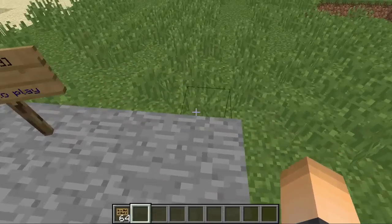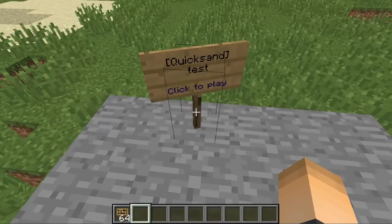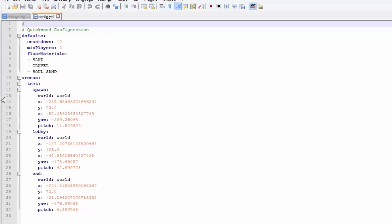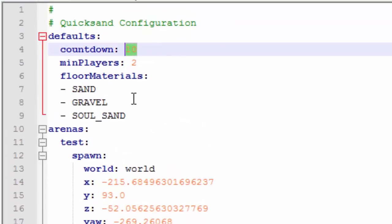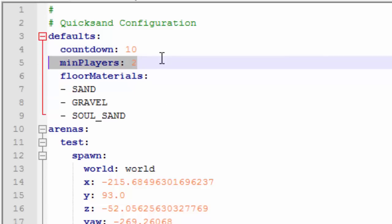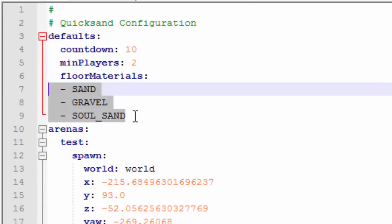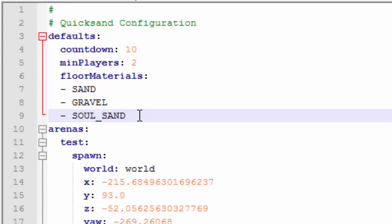If you want to change any settings you can head into the config, which is inside the Quicksand folder inside your plugins folder. Here you can set the countdown time — once players spawn at the spawn point the countdown will go down. You can also set the minimum number of players needed to start the game. The floor can actually be gravel or soul sand too, not just sand and TNT, but I think sand is the coolest. Hopefully you guys enjoyed this tutorial — if you did, drop a like and subscribe for more. Peace out!